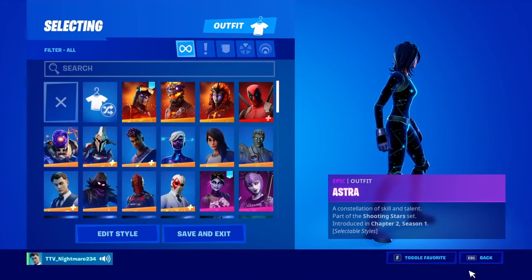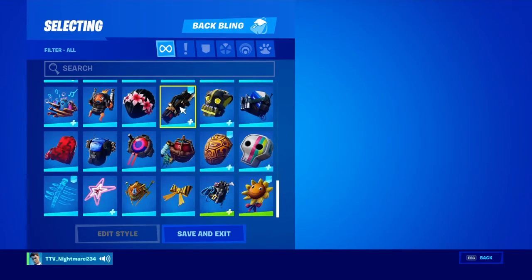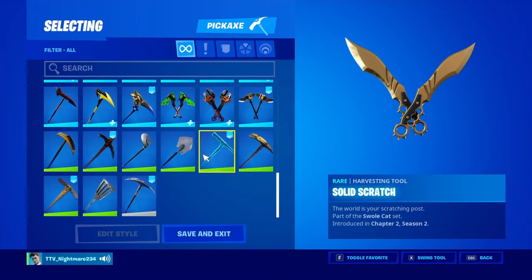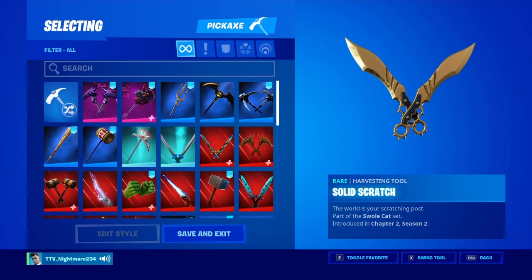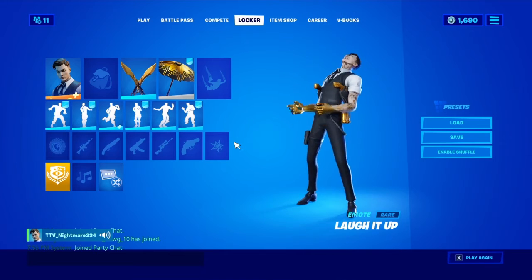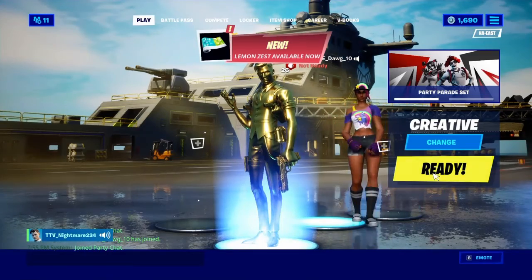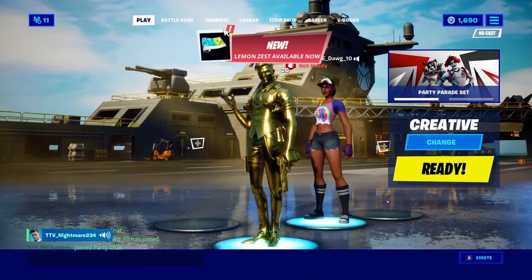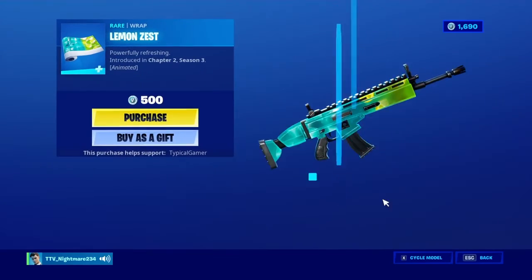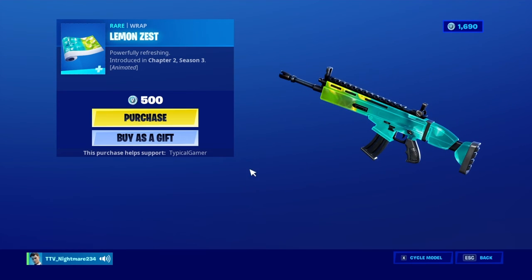Not that much, but at the same time there's a lot. Back blings — not that many, but at the same time there's a lot. Pickaxes — that's what I mostly have, for different combos and stuff and for battle passes. Right now I have my wraps on default because Midas — you don't need a wrap for Midas. Here's my friend doing that emote — it's copyrighted, but I can use copyrighted stuff, that's how I get paid for my videos. This is a pretty cool wrap, honestly I might buy it. Probably gonna. Goodbye!